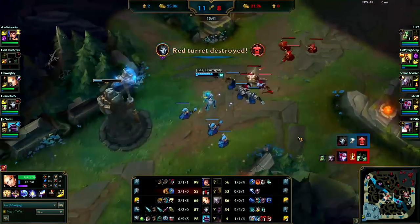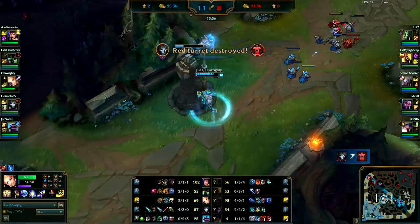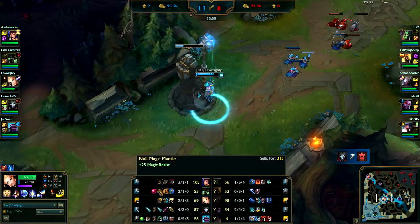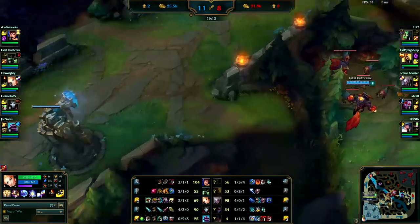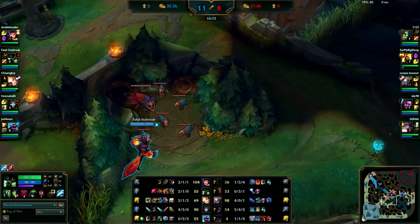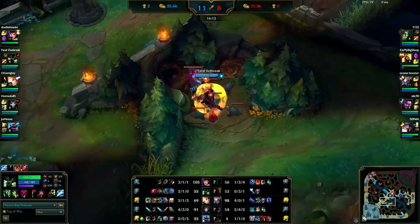You got your Cinderhulk, and after that you bought a Null Magic Mantle and a Ruby Crystal. You really want to go ahead and get Boots of Speed at least after your Cinderhulk — you're moving too gosh darn slow right now at 335 movement speed. After you have a full Cinderhulk and your Tiamat, always get Boots of Speed and then typically try to upgrade them into Boots of Mobility, Ninja Tabi, or Merc Treads, depending on what the enemy team has.